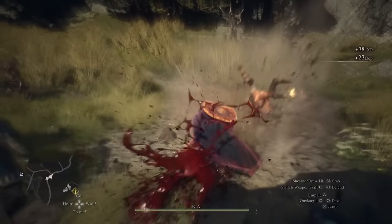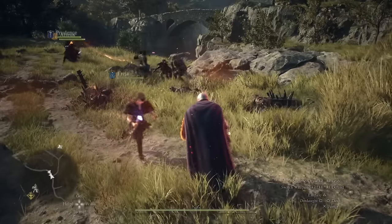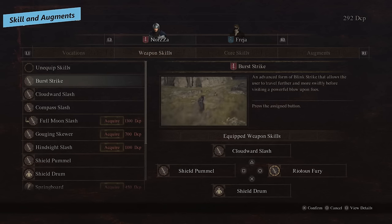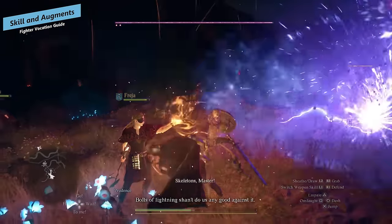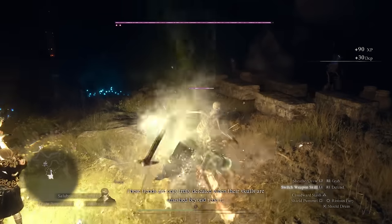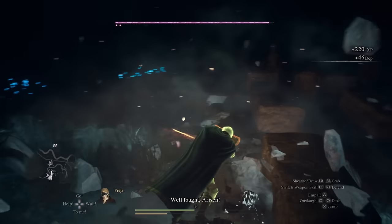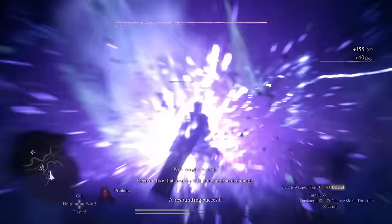You can change your shield direction by pressing circle to face the right way, because you can't block if your shield's facing the wrong way. Be careful of your shield and stamina management — when your shield is up your stamina won't refresh. If you run out of stamina you're a sitting duck and will take damage. Skill usage as a fighter isn't as frequent as some other vocations since you're also using stamina for blocking.